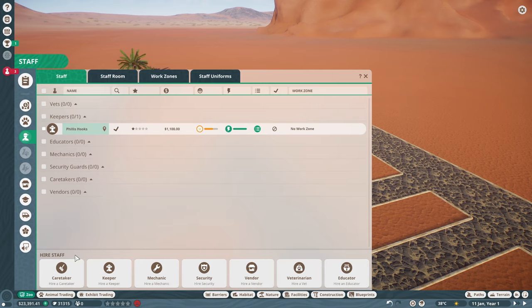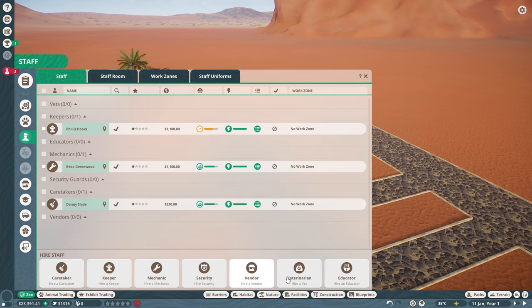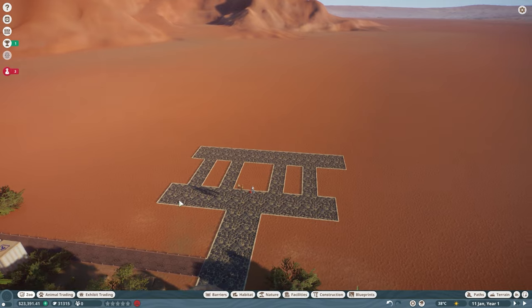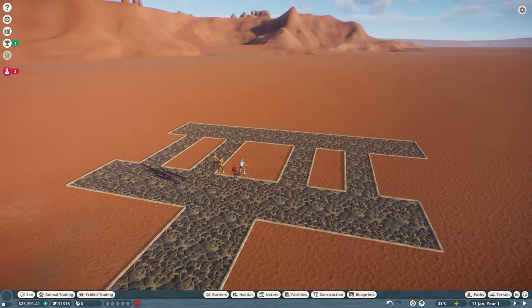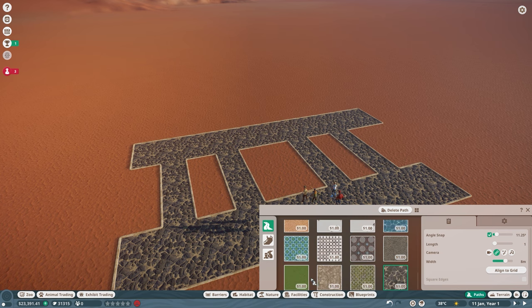I had a look on Google Maps around the outback — massive place I know — and I couldn't really find anywhere called Red Spring. I wouldn't imagine there to be an outback zoo either, so I thought why not throw both together and that's what we've come up with.